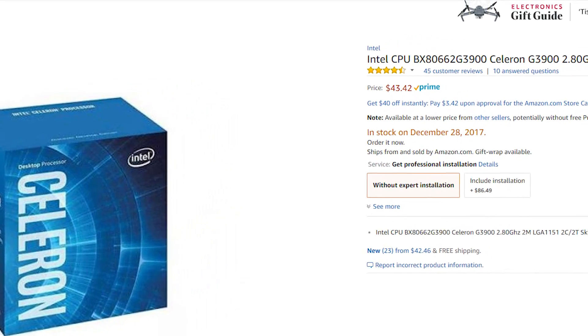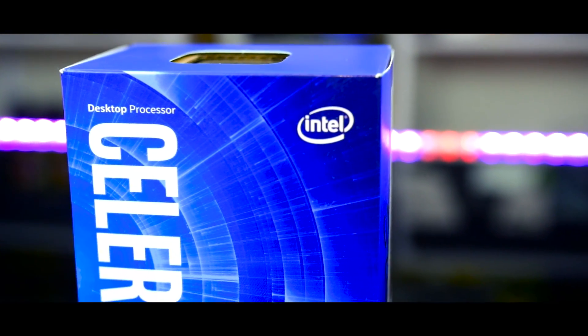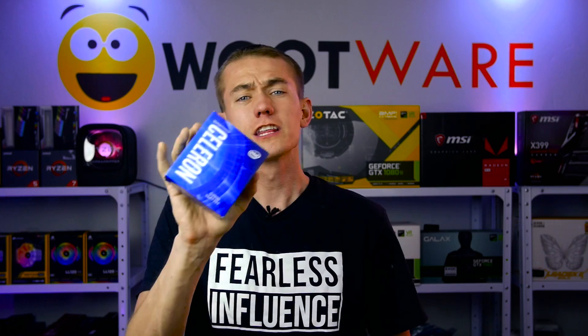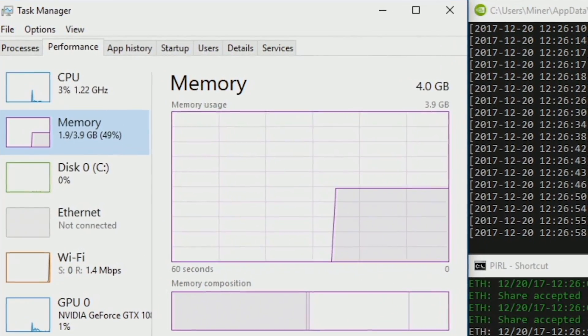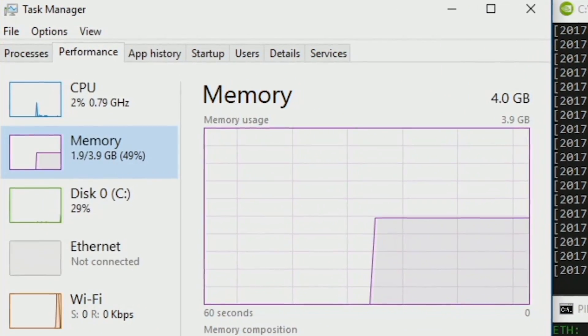For the CPU, I'd grab an Intel Celeron G3900 or G3930. These are going for around $40 in the US and about 670 Rand in South Africa — two cores, two threads, three-year warranty, but most importantly, low power consumption. The goal for building a mining rig is that you want everything consuming as little extra power as possible. The 51-watt TDP Celeron likely won't be doing anything in the background while you're mining, so it's as good a choice as any.